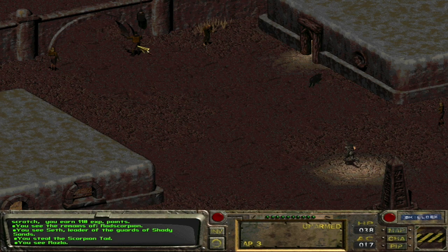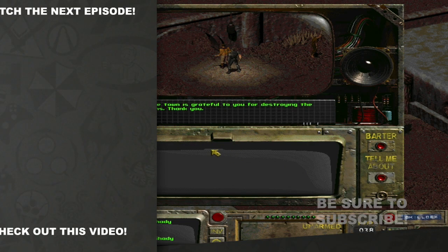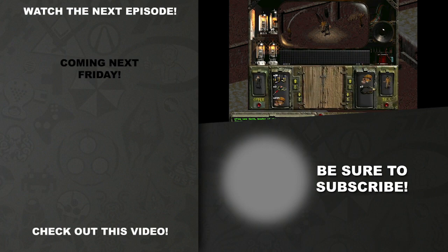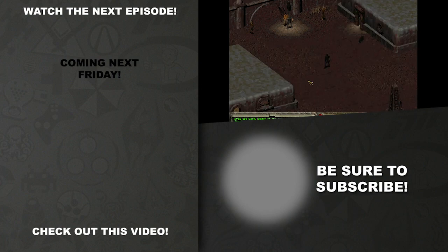We'll go ahead and end the episode here. We saved the town — I don't think there's anything else to do, we basically beat it, you know. We asked them 'could we have some water?' and they said sure. Seth does not have any bullets. We will see you in the next episode of Fallout — have a wonderful day everybody, and be blessed.